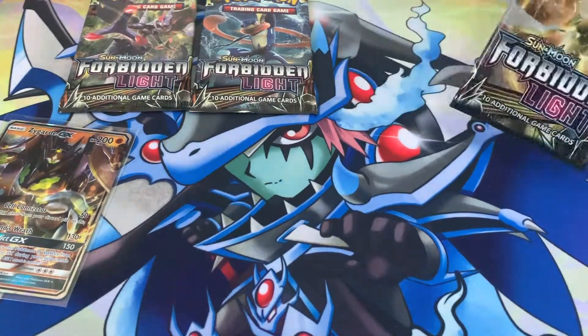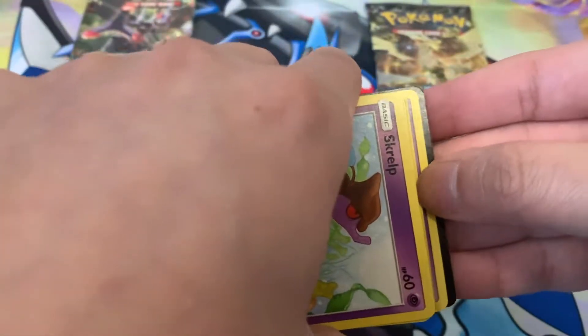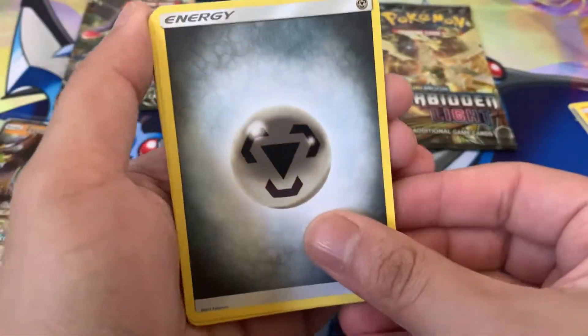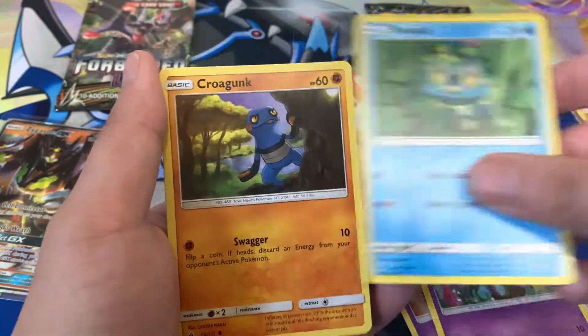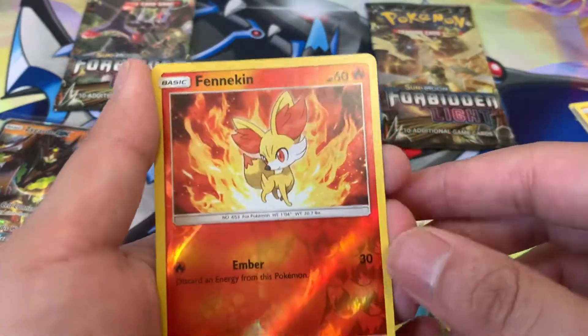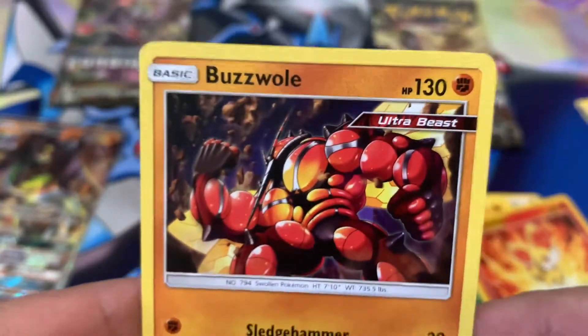On to pack number four — let's go with another Zygarde pack. You started off with a Zygarde and got a hit, so maybe lightning will strike twice for us. This pack just fell apart. Here's a code card. We got a Metal Energy, Poopa, Lysandre, Mesprit — all three Lake Trio, let's set that aside — Scraggy, Froakie, Krokunk, Exeggcute, Scatterbug, Fennekin reverse — looks very nice — and Buzzwole GX! Yes! Another favorite Ultra Beast of mine — look how jacked he is!